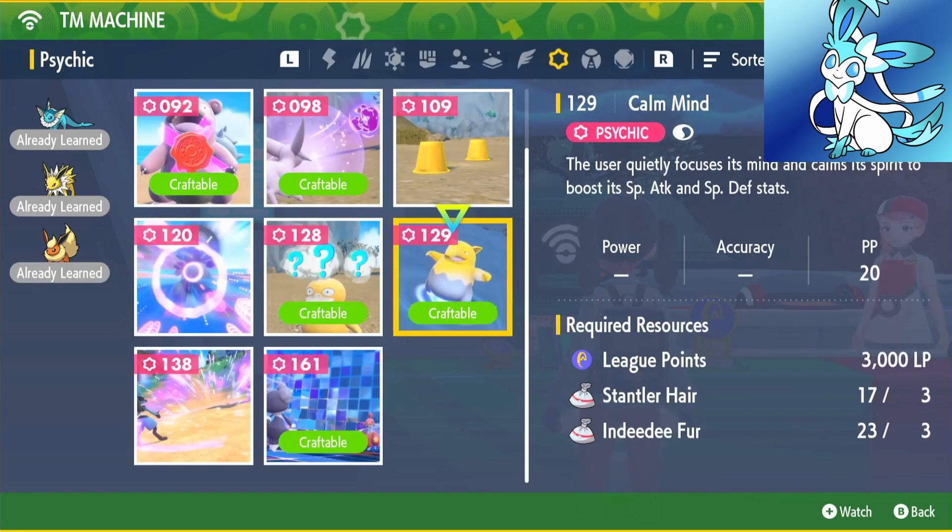As for Calm Mind, it's TM number 129. It will cost you 3,000 points, 3 Stantler Hair, and 3 Indeedee Fur. Now if you're building all of these Pokémon, be prepared for a little bit of a grind, because a lot of the Pokémon do use TMs for most of their moves.